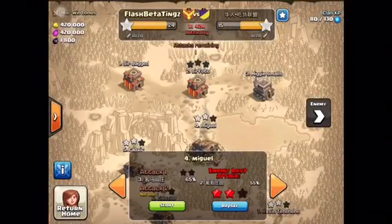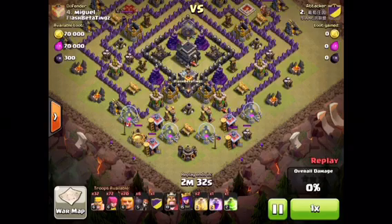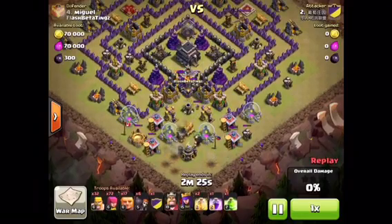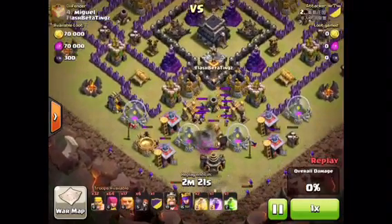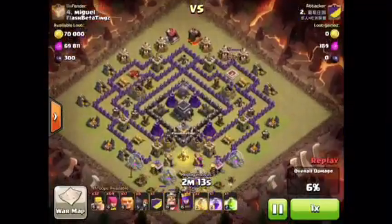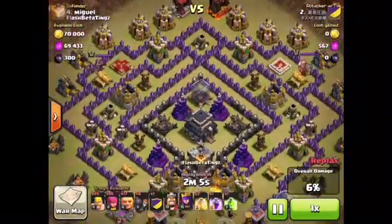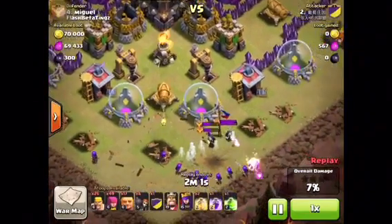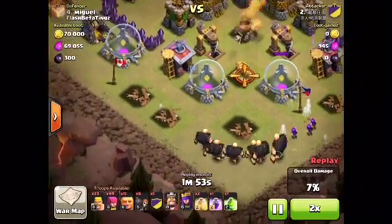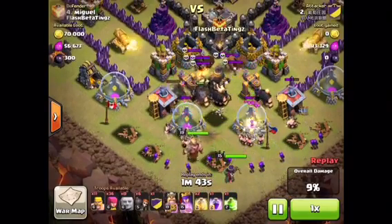Now it's an enemy attack on me. Number two is attacking four. He's going in with a Barch — I don't know exactly how to say it. This is a Southern Teaser Base; it's really effective when I'm trophy pushing, you guys should try it out. He destroys all my Clan Castle — Barbs and Archers — then goes in with a full attack, like a GoWi. He has tons of archers, barbs, and wizards, plus a Jump spell.